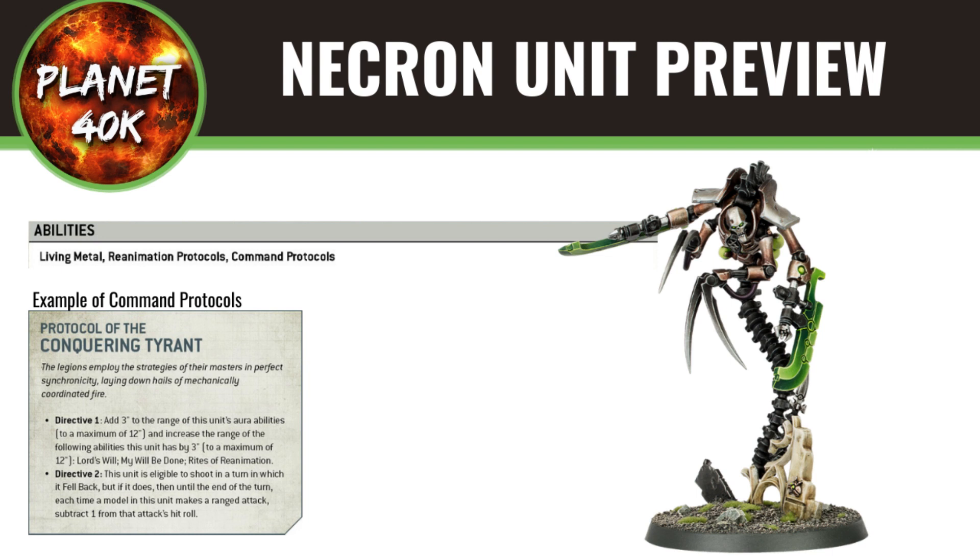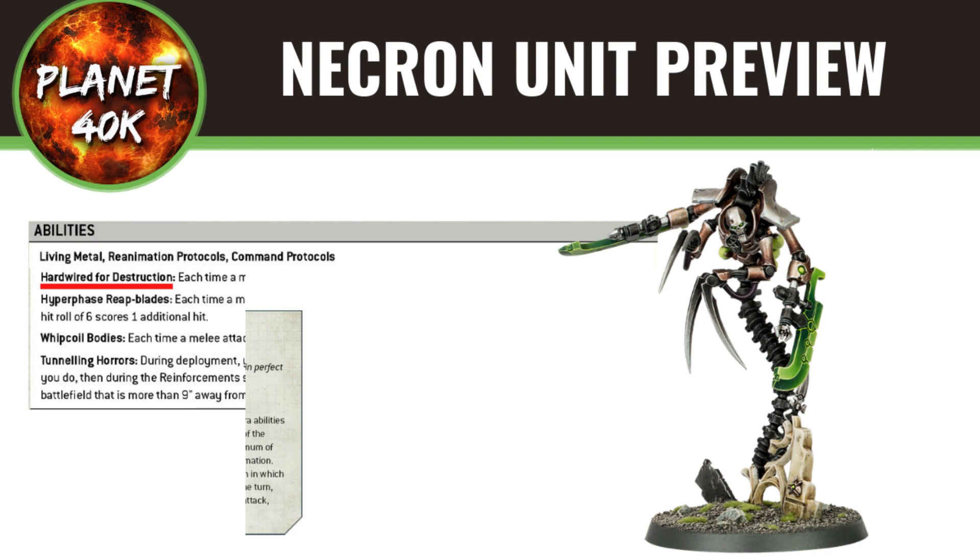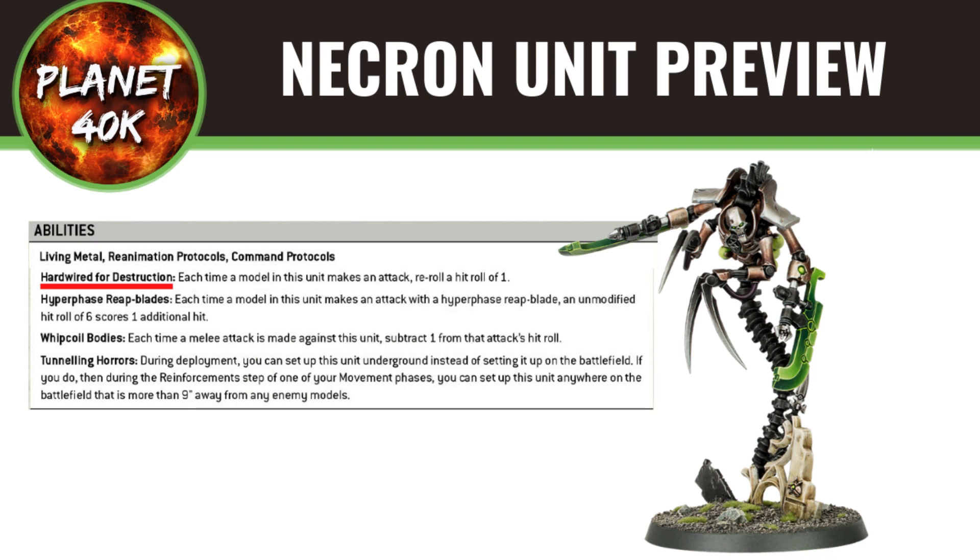Most of your army should have the Command Protocols rule. You select one of two rules each turn, which can make you quite versatile as the game changes — you can adapt your tactics on the fly depending on what your opponent is doing. The other ability is Hardwired for Destruction: each time a model in this unit makes an attack, you reroll hit rolls of one. The Locust Destroyers don't currently have it on their datasheet but should get it once the codex releases. Also the Hyperphase Reet Blades have an ability where an unmodified roll of a six scores an additional hit — exploding sixes. They've also got Whip Coil Bodies, so each time a melee attack is made against this unit, you subtract one from the enemy attack's hit roll — pretty decent.